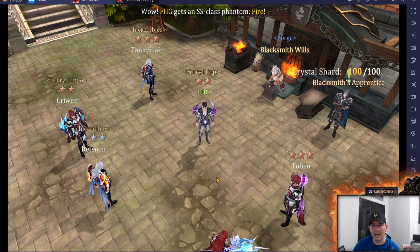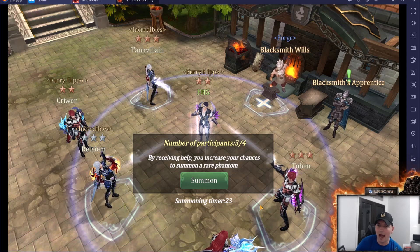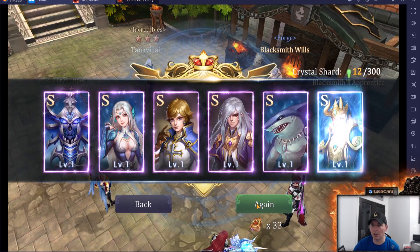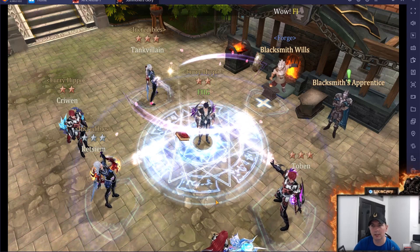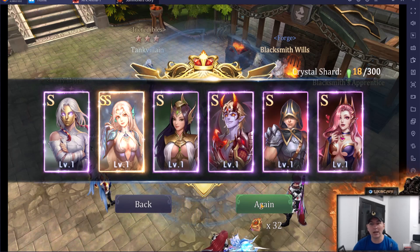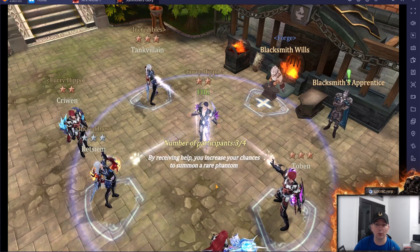We got an SS class fire hero — that's four total. I'm not sure how big a difference the fourth guild member makes to the summons, but we're continuing through all the books. We picked up another Haley — that's five SS total. With SS heroes, you can actually buff your existing Haley by feeding her the duplicate, adding abilities.